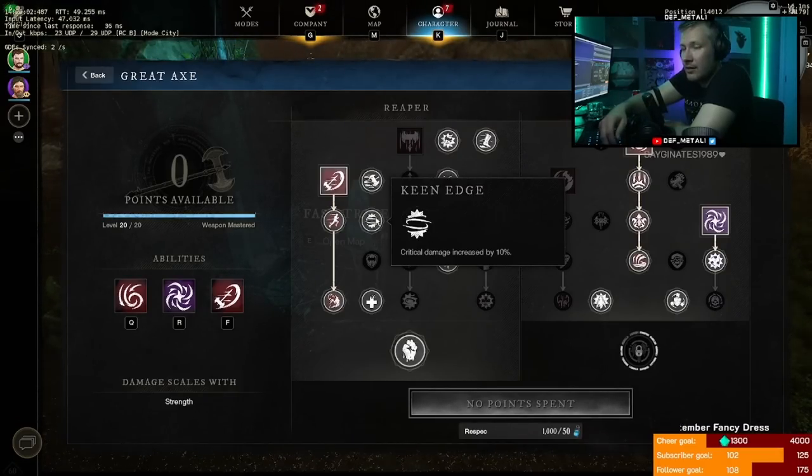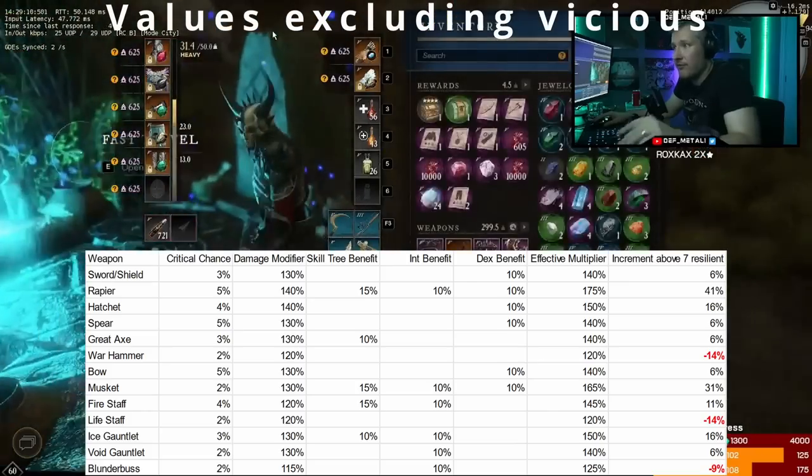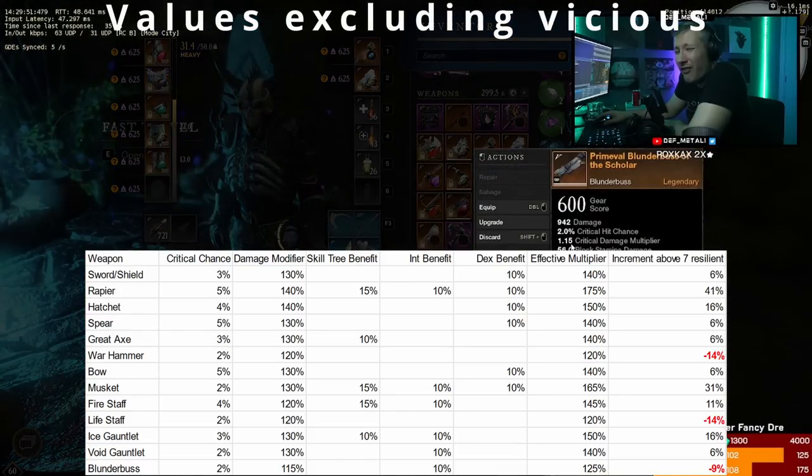What weapon types don't benefit from Vicious? War Hammer has a 1.2 crit damage multiplier with no crit damage bonus in its skill tree. Even with Vicious, it becomes only 1.32. With five Resilient giving minus 34%, you negate all of that — vicious is a dead perk on War Hammer. Blunderbuss has a 1.15 crit damage multiplier; even with Vicious it's 1.27, plus elemental 1.37. No one runs Vicious on Blunderbuss because five Resilient basically negates all of the additional damage. Everyone should be running five Resilient — it works on both elemental and physical damage.